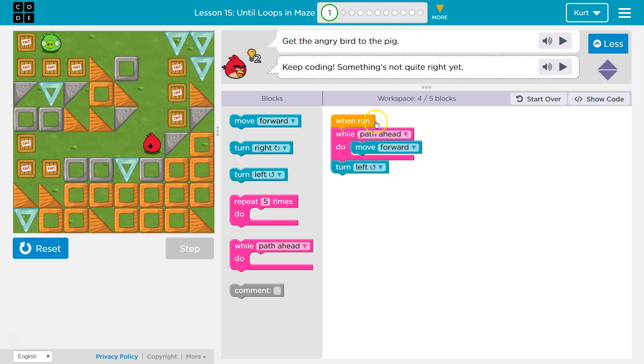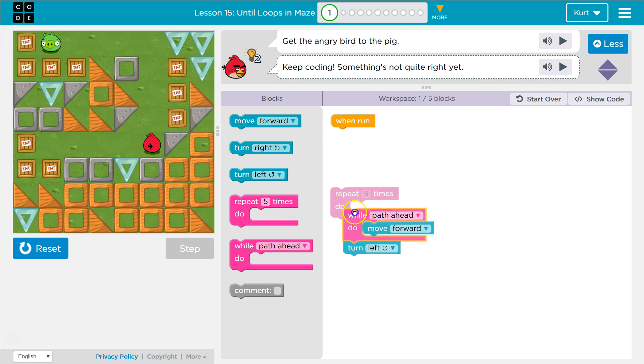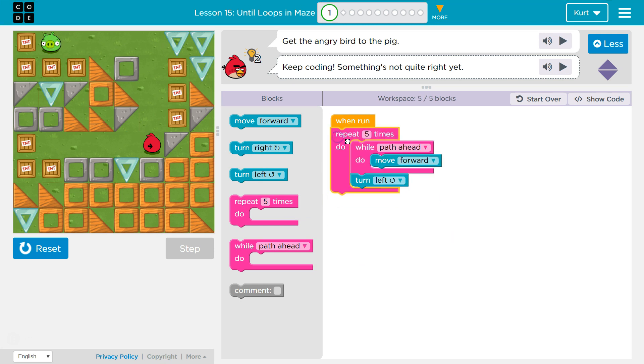Perfect. Now we're facing the right way, but we want to repeat this so we can get all the way up to here, then there's no path ahead — we want to turn left and go all the way here. So how many sides are there? One, two, three. This will make us go left at the end, right? Once we jump on the pig, I think we're going to turn left, but it really doesn't matter because we accomplished the goal. So three sides — three times. Now we repeat everything in this three times.